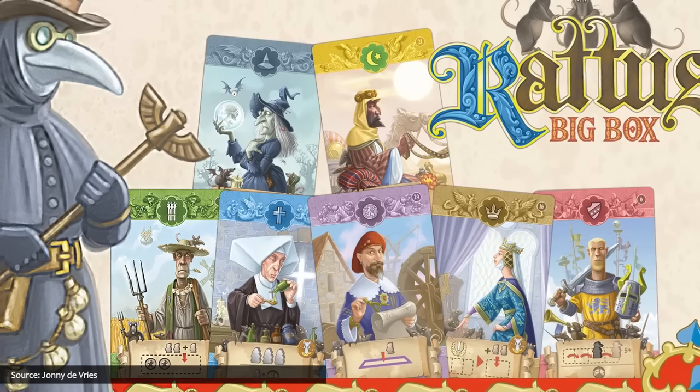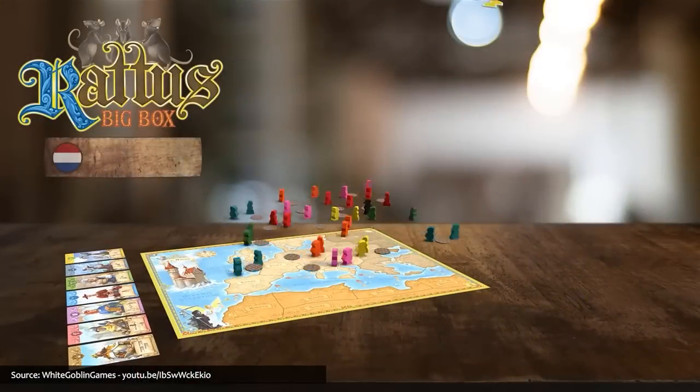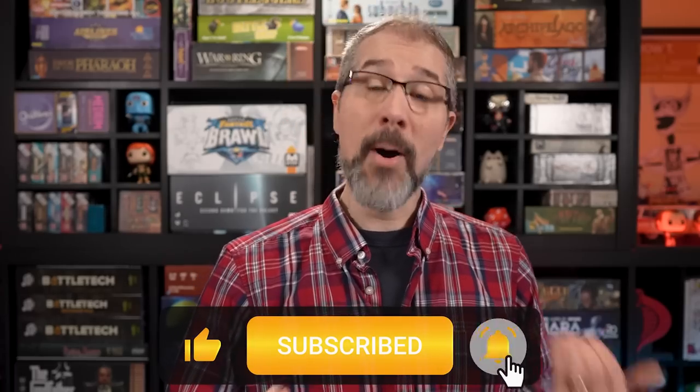Balancing out all those cats is a box of rats in the form of Ratus Big Box, which takes place in 1347 AD where the plague spreads across Europe, and settlers and citizens will turn to various professionals for support, guidance, and survival. The Ratus Big Box includes the base game and its Pied Piper, Africanus, and Academicus expansions, upgraded tiles, additional guilds and inns, bonus modules with previously unpublished materials, promos, and bonus cards. And if you find these videos to be helpful and informative, a subscription to the channel would be a bonus to us.